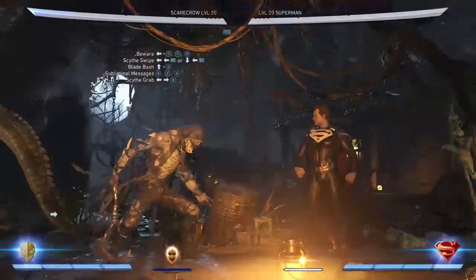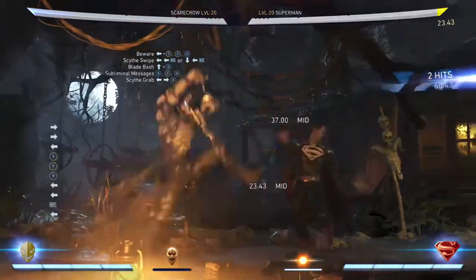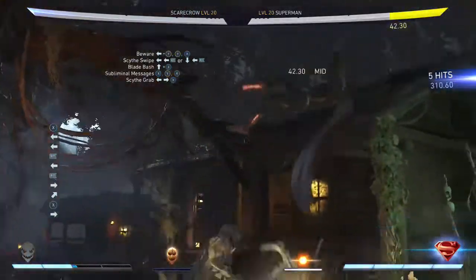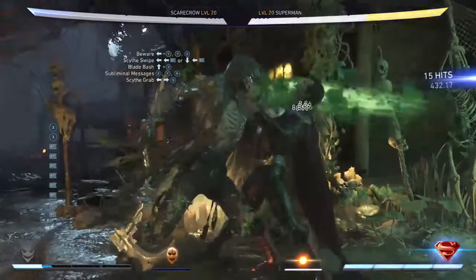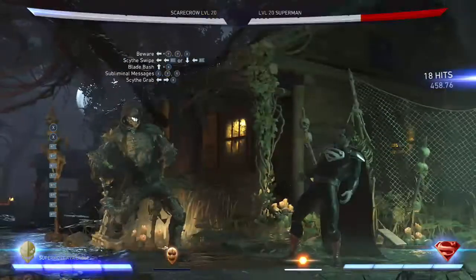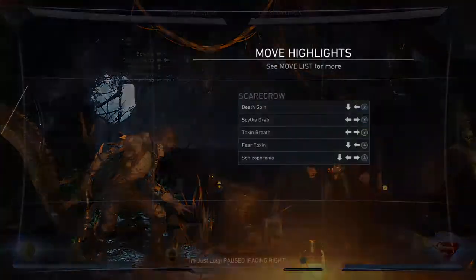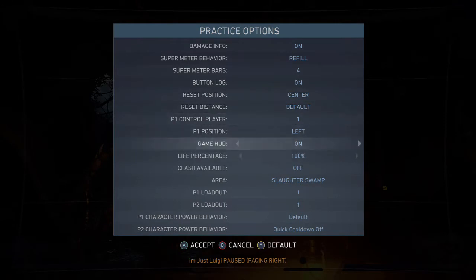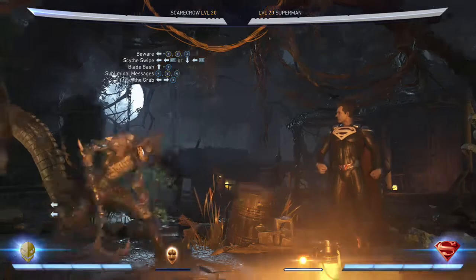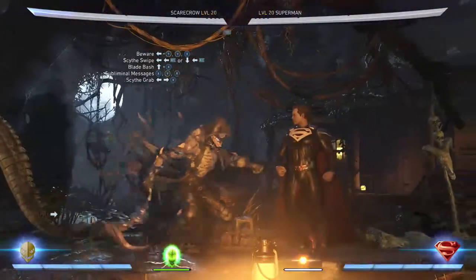When you hit Y, his leg barely comes up so you have to make sure that connects. I don't always hit the combo but there we go. Without meter burn it's 38%, and with meter burn it's 45%. So your choice — two bar or three bar.